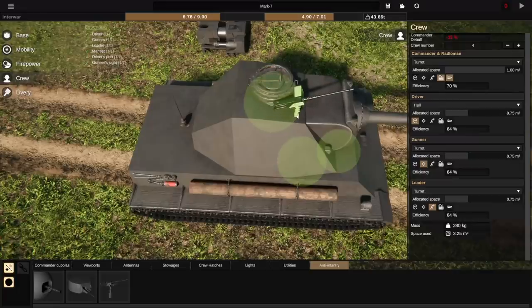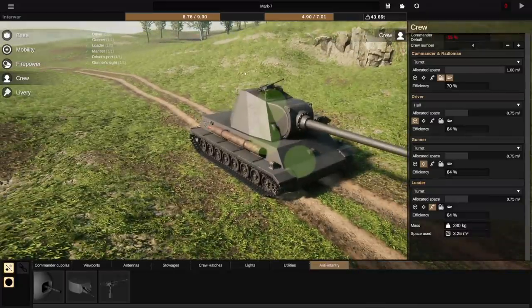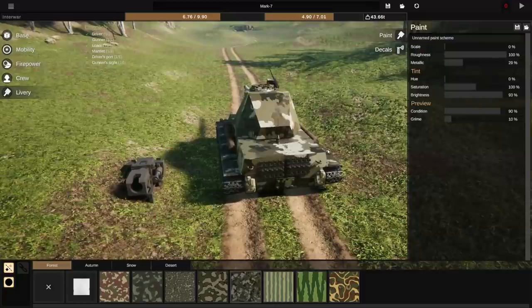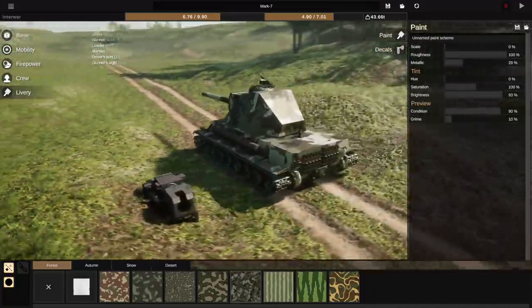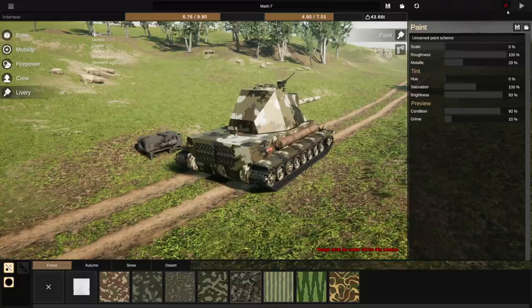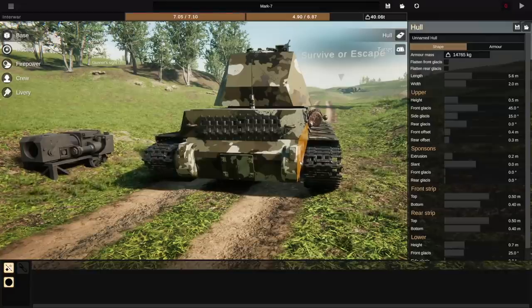We can also throw a gun at the commander's hatch just in case. We've got to just camo it up. Watch this thing be a total failure — it's so big and stupid. Design must be under 40 tons for this mission. We're at 43, so I guess we've got to redesign our space a little bit.